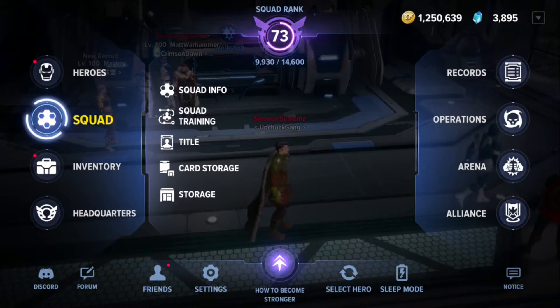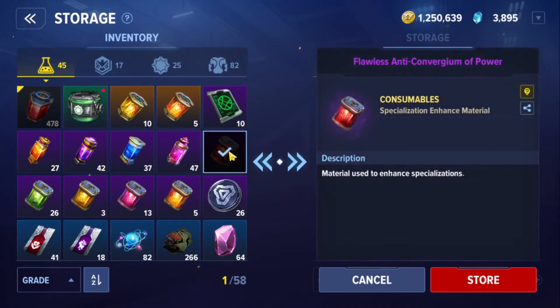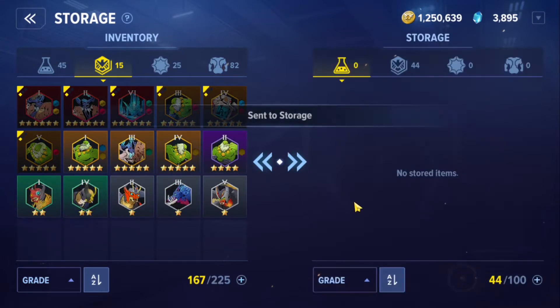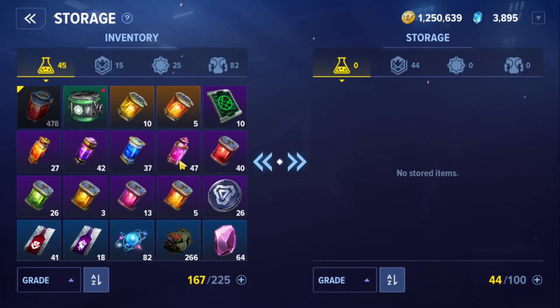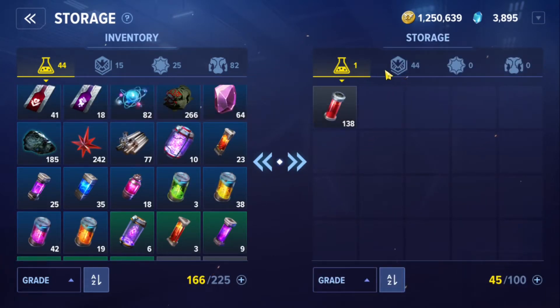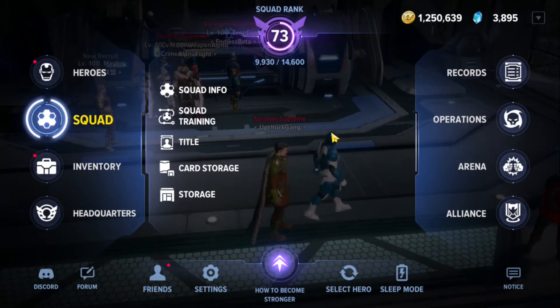The next tip is Inventory Storage. Card storage is only for cards, but inventory storage lets you store various items — health bags, other materials, and even Battle Badges. If you want to transfer Battle Badges to another character, you can store them here. This is like a common inventory shared across all characters, and you can retrieve items from it on any character.